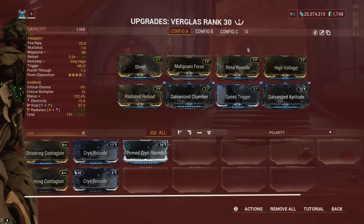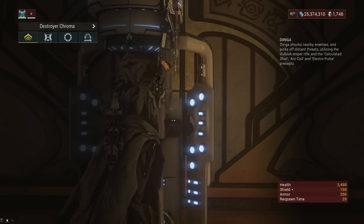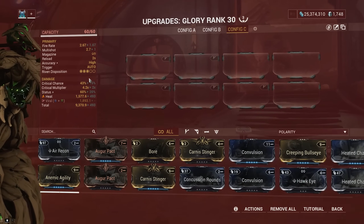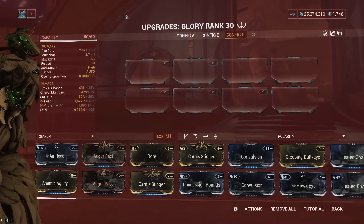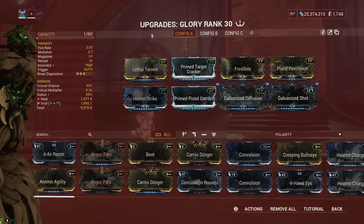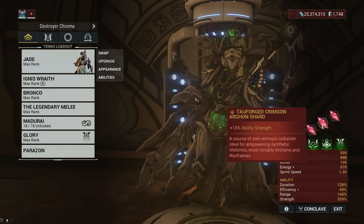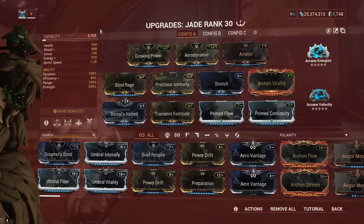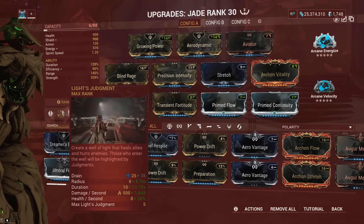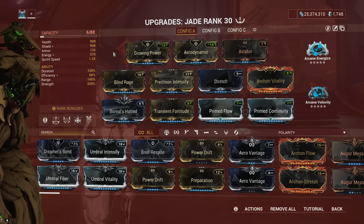With all the extra survivability setups covered, you can focus on increasing the power of your exalted weapon with power strength mods. Jade's exalted weapon is a pistol and can benefit from critical chance via orange Archon Shards or Secondary Outburst. However, I strongly suggest you don't go this route, since her exalted weapon is not like Dante's Grimoire — the base critical chance is not high enough to reach orange or red crit tiers. Instead of adding critical chance, I focused on adding a lot of power strength. I fully maxed out the red Tau-forged Archon Shards, and added Blind Rage and Precision Intensify for more power strength. The more strength, the better the damage output of Glory, the better the damage over time of Light Judgment, and with Alphonomize it would take about two seconds to strip both armor and shields of enemies even in Steel Path.